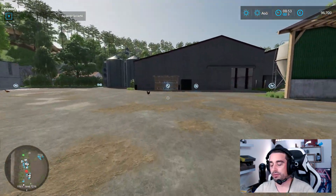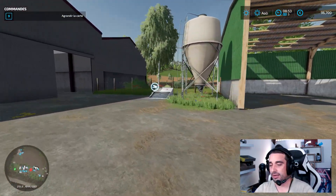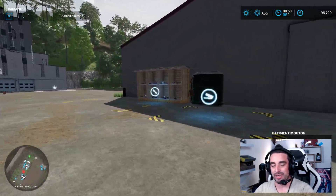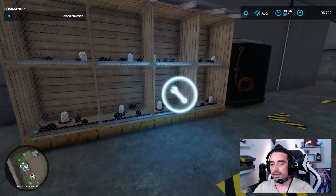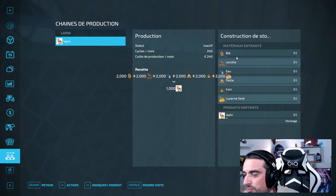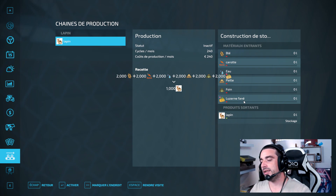Pour nourrir vos poules, il vous faudra tout simplement aller ici. Essayez pas de vous tromper comme je l'ai fait dans le live — le premier live où on a présenté la carte, l'épisode sortira vendredi. Ici vous aurez les lapins, qui demandent pas mal de choses : il faudra du blé, de la carotte, de l'eau, de la paille, du foin et de la luzerne fanée pour les lapins.